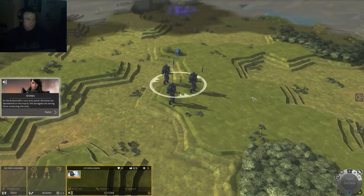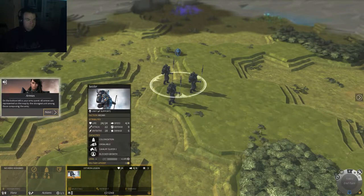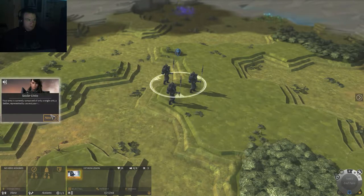On the bottom left is your army panel. All armies are represented on the map by the strongest unit among those composing the army. The army is currently composed only of a single unit, the settler, represented by several pawns. This unit gives an army the ability to found a city in a neutral region — a region that doesn't already contain a city. Pretty standard strategy game things here.